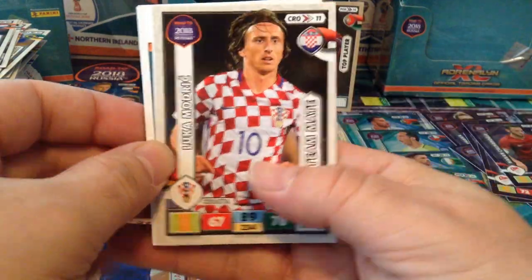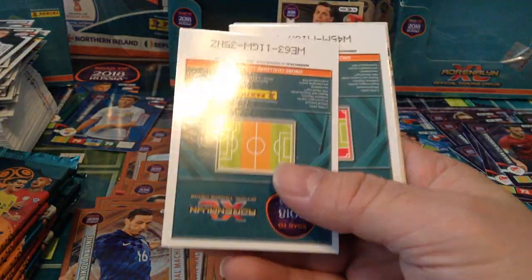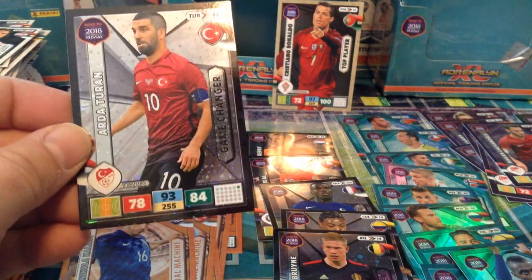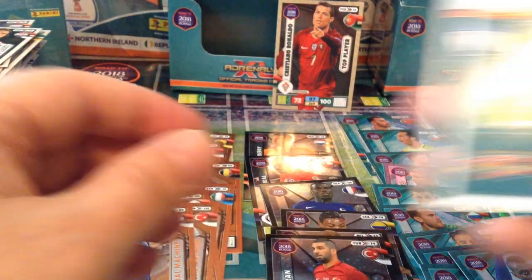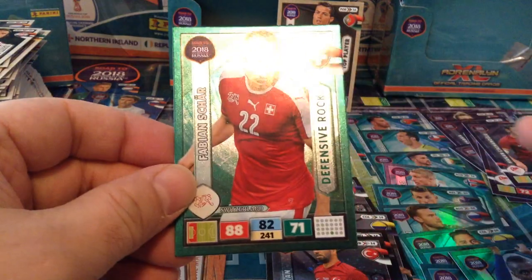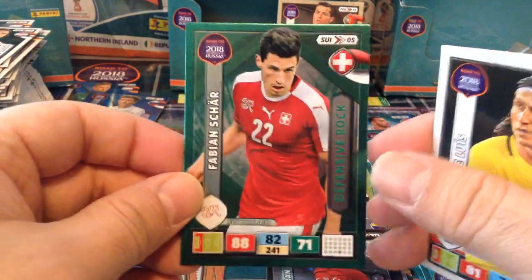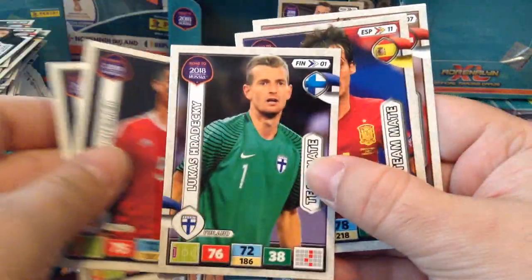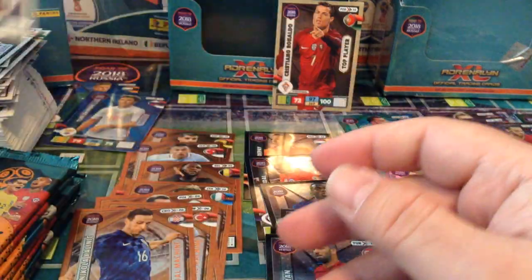Hanley for Scotland, Luka Modric. Special card game changer — Arda Turan, nice one. Two, four, six — that's six game changers already! And we pulled Fabian Shaw defensive rock — not bad. Luis, Chester, Redetsky, David Silva and Juru.